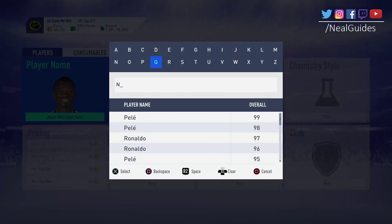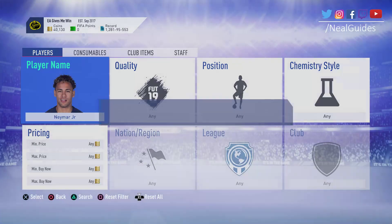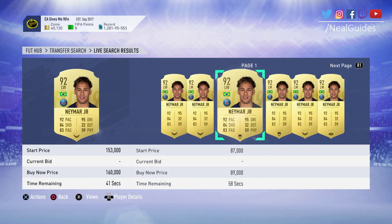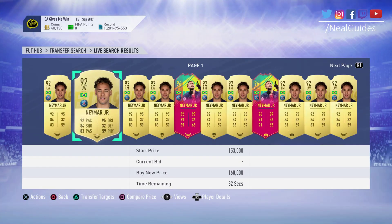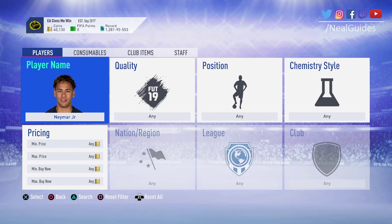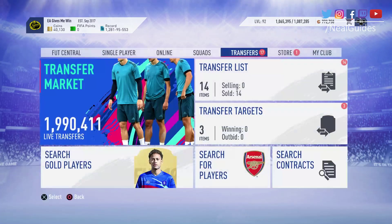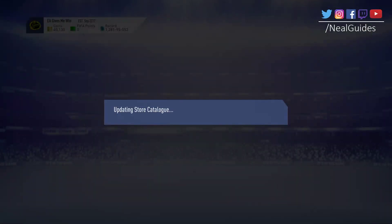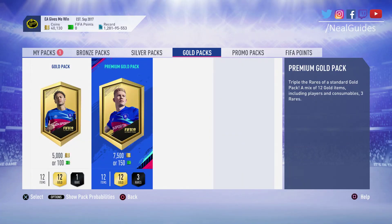Let's say you spend 10,000 FIFA Points, get good packs, and want to buy Neymar. When the game comes out in September or early access, Neymar might be 300k. But in November, he's probably going to be 700k or 800k. So you're still going to be making money in the long run by spending points early on. If you were to buy FIFA Points, definitely buy them earlier in the year. If you are a good player, go for draft. If not, go for the 7,500-coin premium gold pack with 150 FIFA Points. But obviously there's no guarantee — you could pack nothing. I would say go watch some big streamers' pack openings and formulate your own opinion on whether it's worth it.